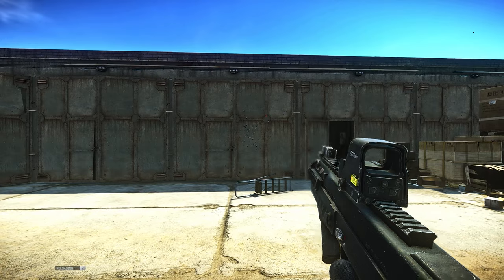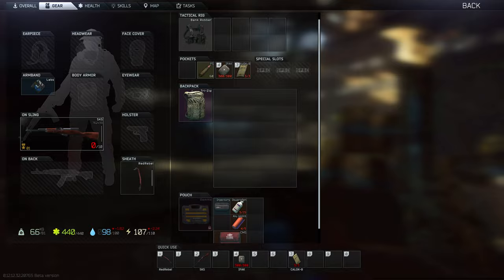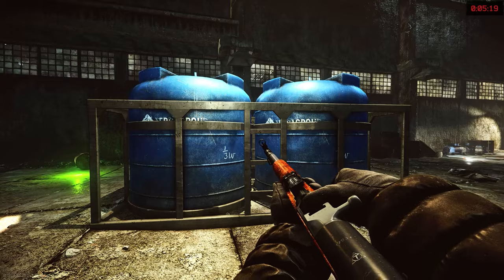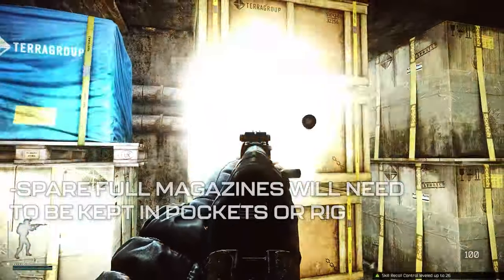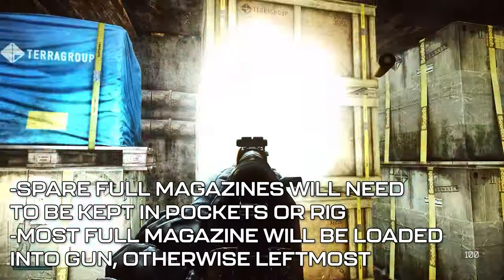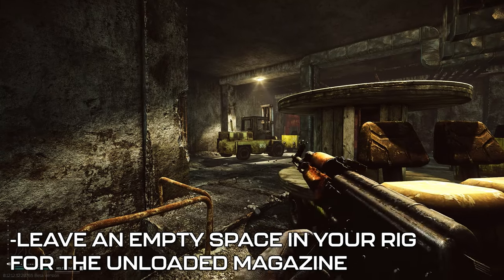There are two primary ways loading weapons is done in EFT. First, if you have a gun with an internal magazine, such as a stock SKS, rounds are top-loaded into the gun without requiring the removal of a magazine. This means rounds can be kept loose either in your PMC's pockets or his rig. Your PMC will not have direct access to rounds in his bag or secure container. When you press the reload key, he'll begin loading rounds into the gun until it's full. For guns that have removable magazines, the process is slightly different. You'll need to keep full magazines in your pockets or rig. When the reload key is pressed, your PMC will unload the current magazine into his rig, then insert the most full magazine into the gun. If there are multiple full magazines, the leftmost magazine in your rig will be chosen first. Because this reload is a two-step process, you need to make sure that there's space available in your rig for the magazine being removed from the gun, or else your PMC will drop it.